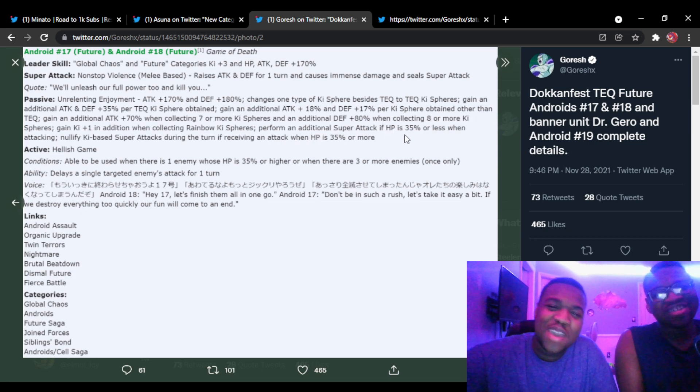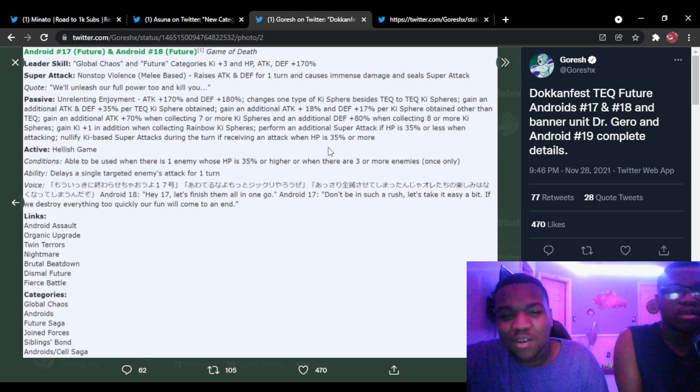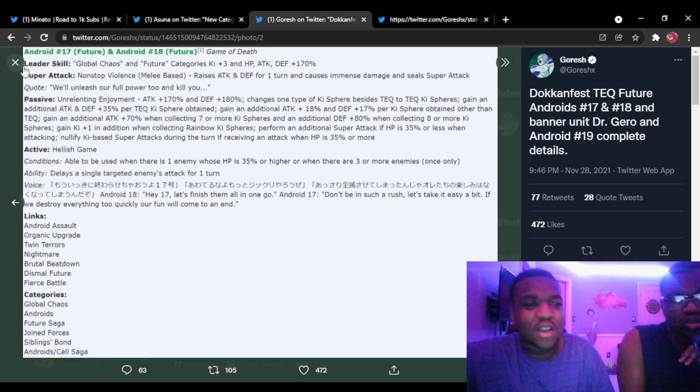Additional super attack when HP is 30 percent or less — that's very rare but it's there. They also nullify super attacks: if they receive three or four attacks, okay it's actually just traditional-style nullification — they just do it when receiving an attack. That's good, similar to Janemba but without the 50 percent chance.